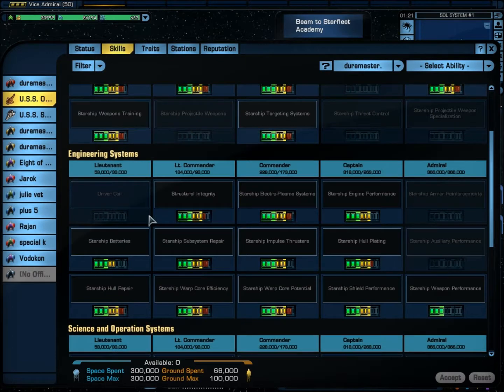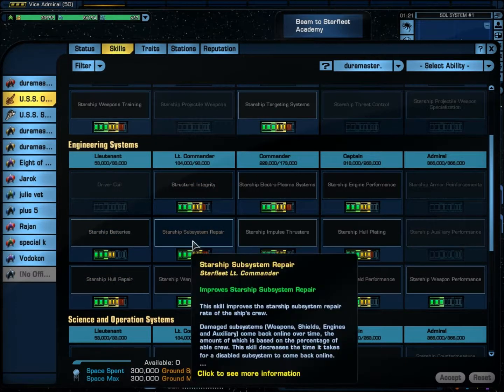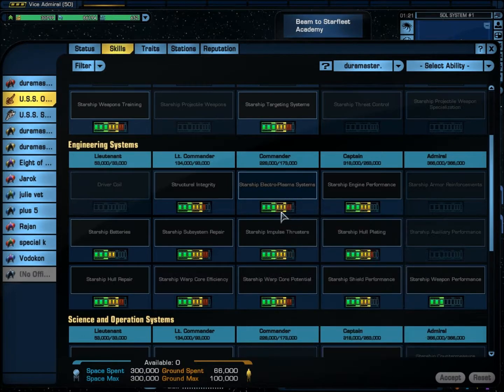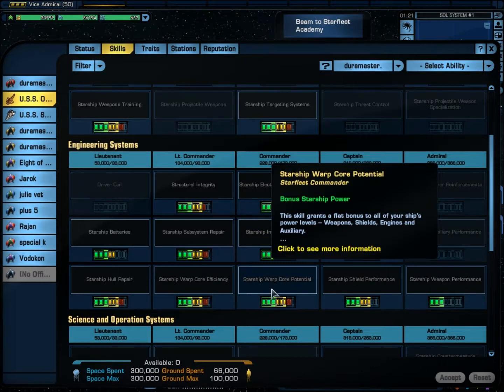In the engineering section, I use batteries so I put 5 points in there. Starship Hull Plating: 8. Starship Integrity: 7. Starship Subsystem Repair: 8. Starship Warp Core Efficiency: 8. Starship Electroplasma Systems: 8. Starship Impulse Thruster: 6. Starship Warp Core Potential: 8.